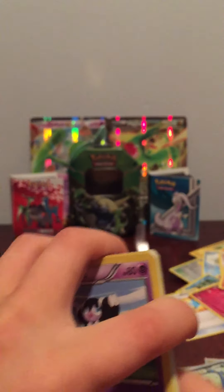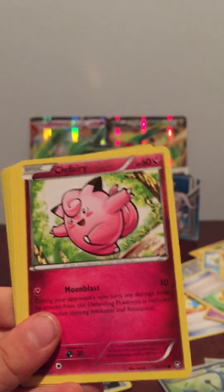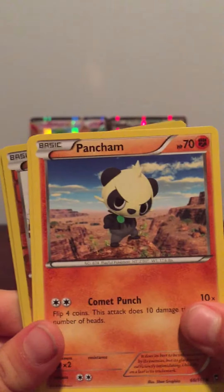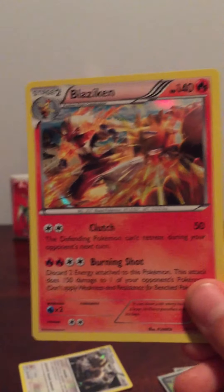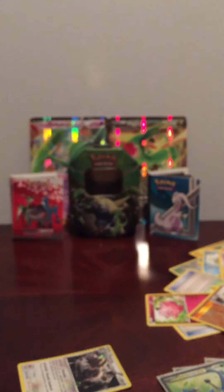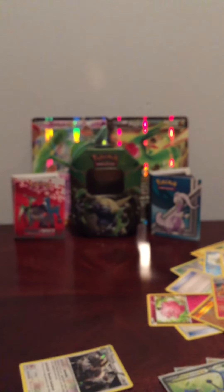One, two, three - okay, in the front. Gothorita, Vibrava, Sableye, Researcher, Clefable, Shroomish, Petcham, Pikachu, Machop, and... oh my gosh, who's that? A Blaziken. Probably not the best of the day - oh my gosh - packs in the world. But I mean... oh nice. Last pack of the video.